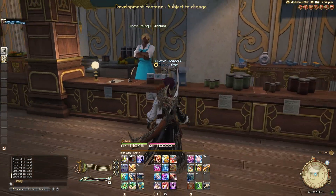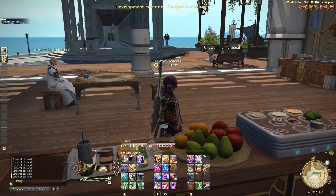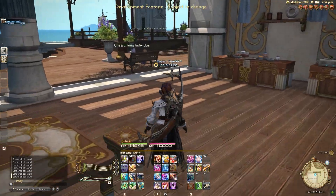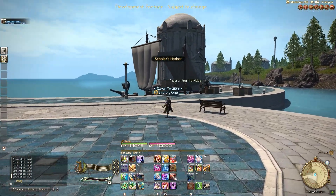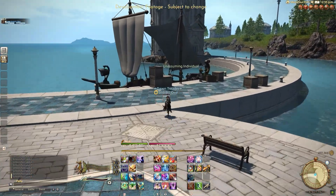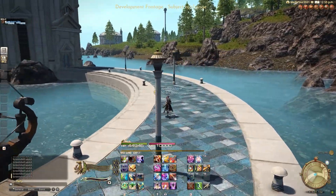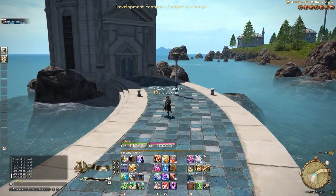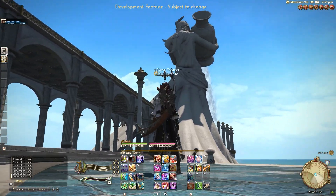Gorgeous. The architecture is really reminiscent of some of the areas in the Crystarium, but also very Limsa Lominsa. Colorful foods. Love the designs on the table. Everything is just so intricate, down to the hardwood floors — all of the chef's kisses. We have the sailboats out on the edge, a little bit of land more to our right. I wanted to see what this building was at the edge — can't enter it yet, but when we get a chance, I'm so excited to figure out what goes on in here. It looks tall. I feel like it'll give us a good vantage point. Here's a close-up of the wonderful statue.